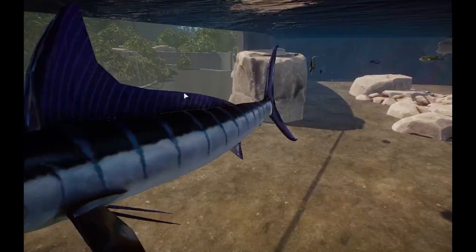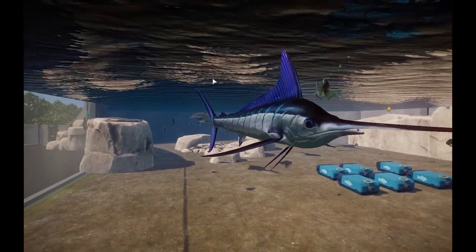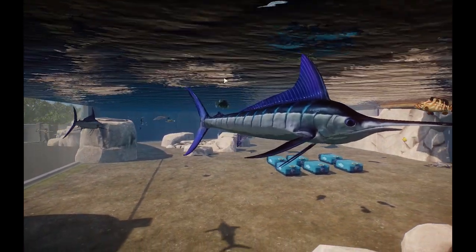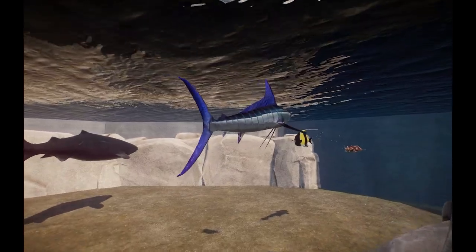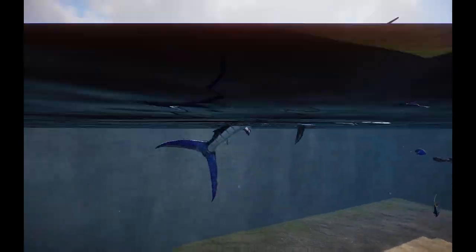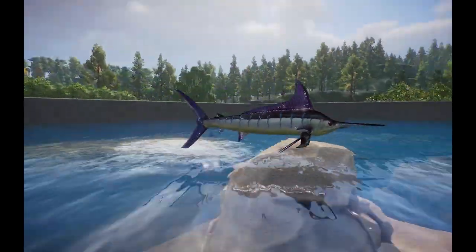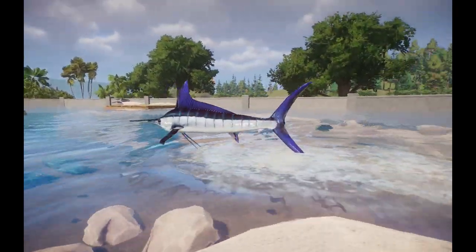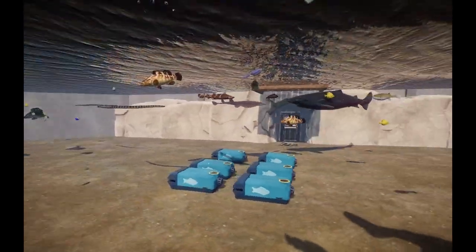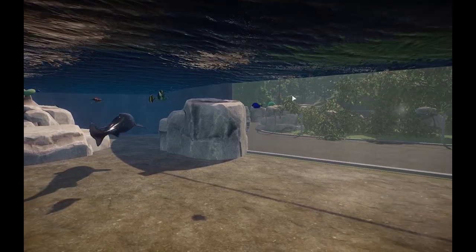We haven't touched on the White Marlin yet — a really beautiful creature found in the Atlantic Ocean. These guys are some of the fastest swimmers out there; you can tell by their aerodynamic body structure. It's kind of funny that they can actually leap out of water, and this guy is taking a little trip above the water right now — being a little silly guy.